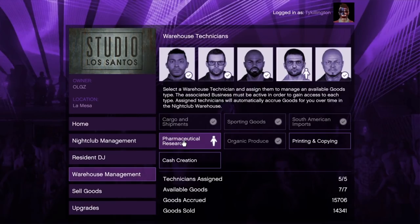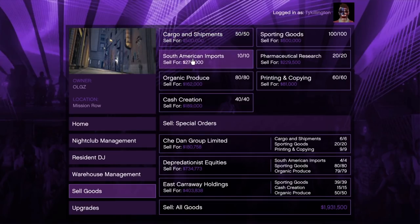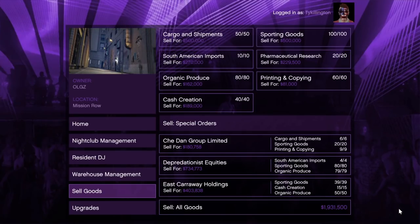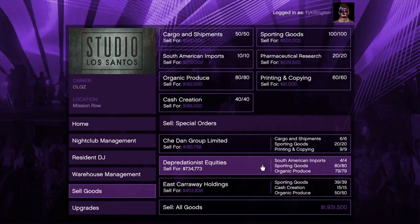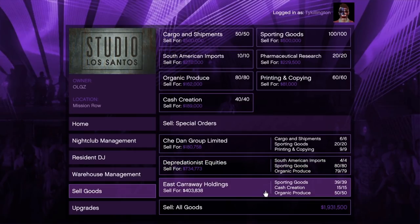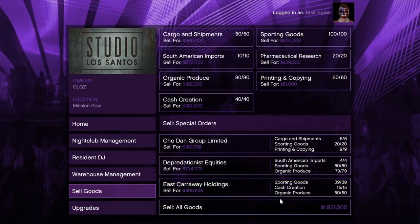From the mainframe of the computer, the next page will be your sell goods, which breaks up into different categories. You can sell special orders, but I wouldn't recommend it — I would just sell all goods because the sales are very simple and easy. However, always sell at a million dollars or more because Tony's cut is capped at a million dollars. He takes 10% all the way up to a million, so if you're selling at $800,000 he takes $80,000, but if you're selling at $1.9 million he only takes $100,000.